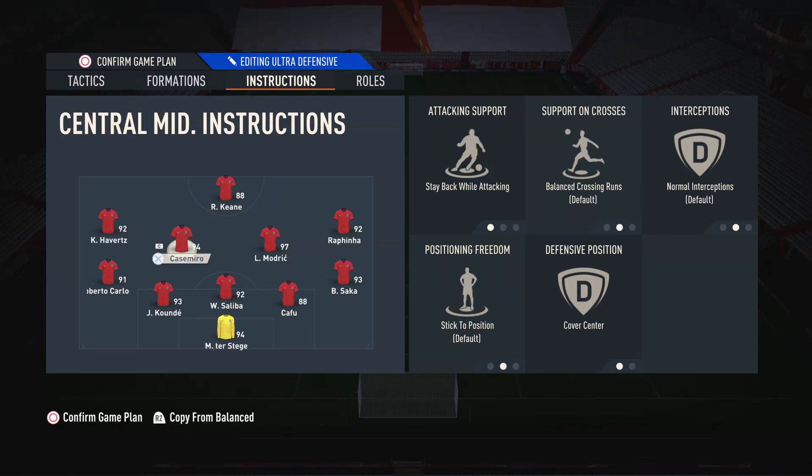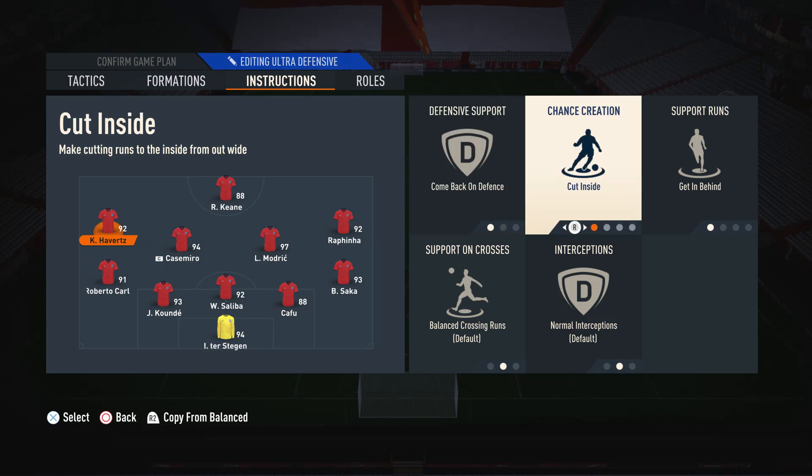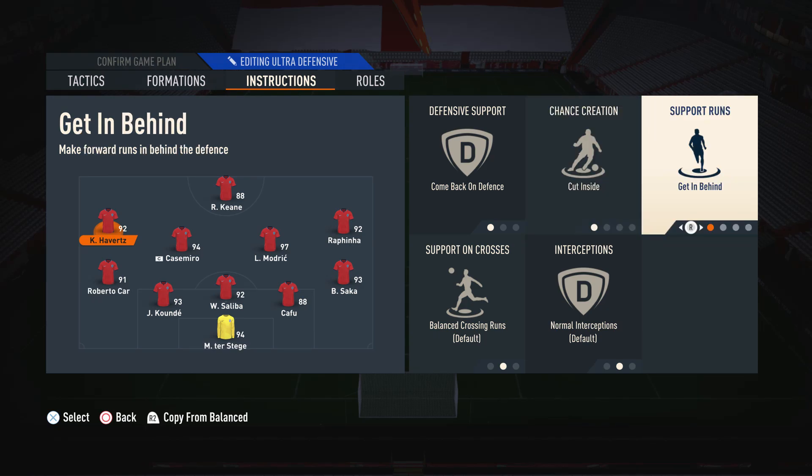Moving on to the right mid and left mid, we have them on comeback on defense, cut inside, and get in behind. We have them on comeback on defense so they keep the correct position when we don't have the ball — they can get lazy on basic defensive support. We have them on cut inside so they look to get into those narrow areas to bother the opponent and help out the striker, because if they stay too wide the striker doesn't have much support. We also have them on get in behind so they're always making runs, as they can be quite static on balanced support.